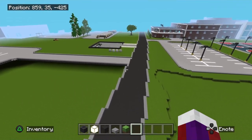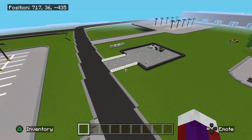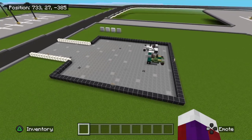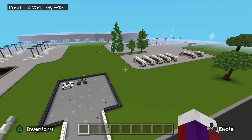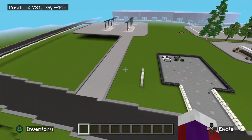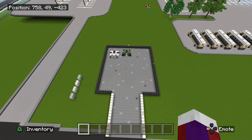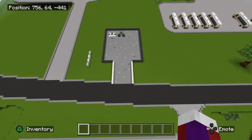Now let's come over here and start on the maintenance building. I want to say upfront: it's going to be nothing fancy — just a little maintenance building, nothing special. Positioning it near the elementary school balcony area: you don't have to have it exactly where mine is. It can be a little to the left, a little to the right, a little further back — it's not going to be very big, so somewhere around this general area is fine.